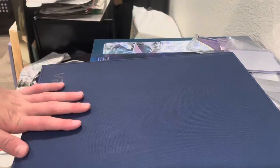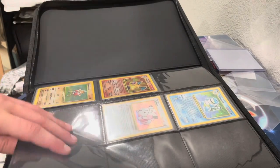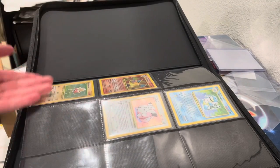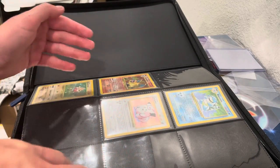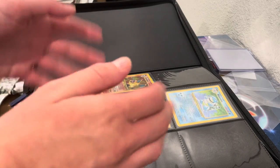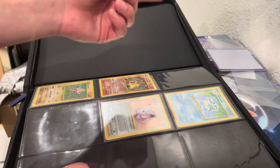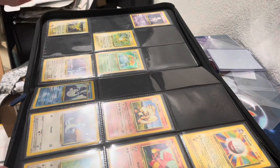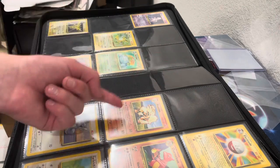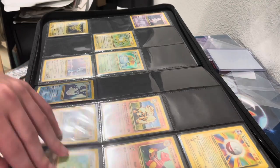Now we have all the cards that I have in the binder. I am done with the binder, and here's the first page. We ended up putting the Blastoise and Charizard in there, and I think I'm actually just going to leave them in there because they're just in a binder. If I don't move them or anything, I think they will stay in good shape. So we got Blastoise, Charizard, Clefairy, Hitmonchan, Mewtwo, Raichu, Venusaur, Zapdos, Dragonair, Electrode, Arcanine, and Charmeleon.